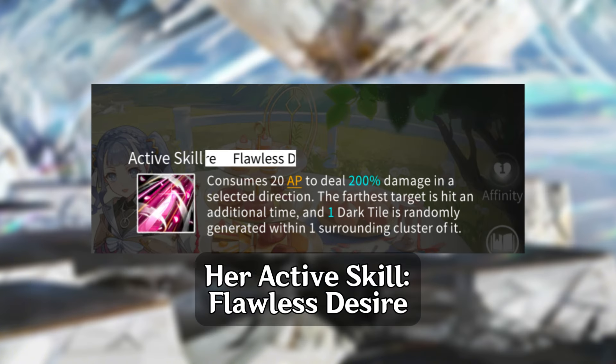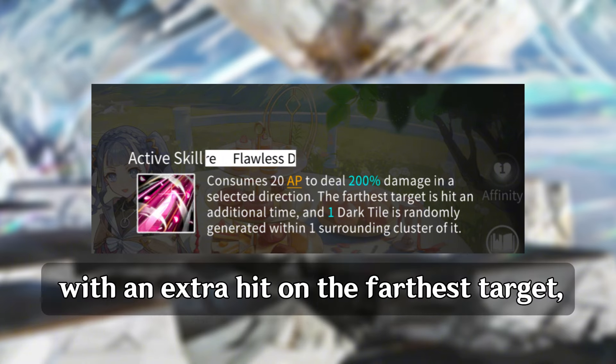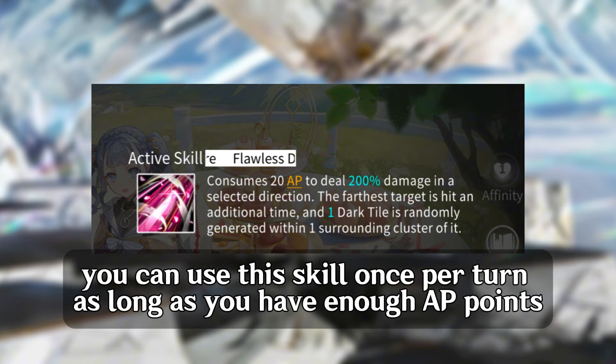Her active skill, Flawless Desire, consumes AP to deal damage to a selected direction with an extra hit on the farthest target, converting one random tile in the surrounding cluster to a dark tile. You can use this skill once per turn as long as you have enough AP points.